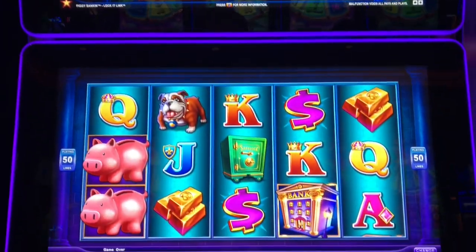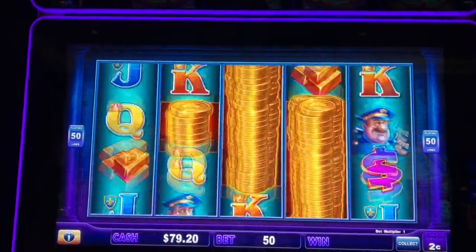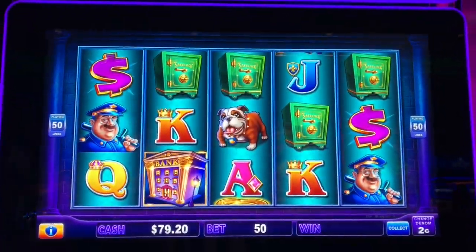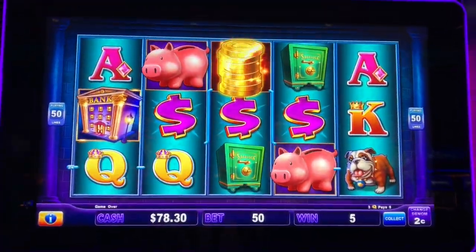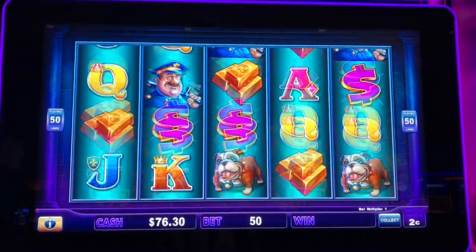We'll try to continue on with the Lucky version. We're going to do two cent denomination, let's do dollar spin, so cash out at 60 or 100. Now I have had luck on this version. Let's see if I can get some of those bonuses.